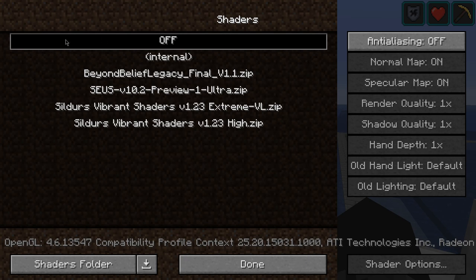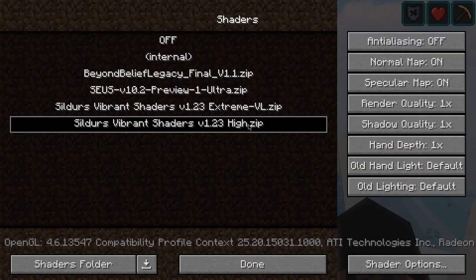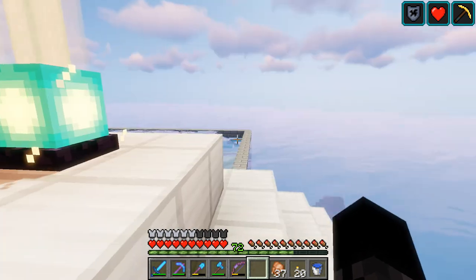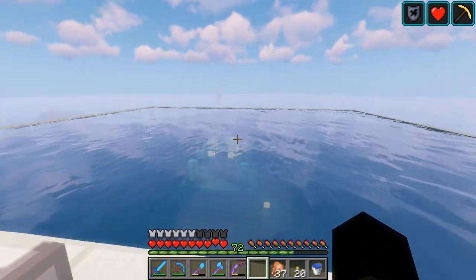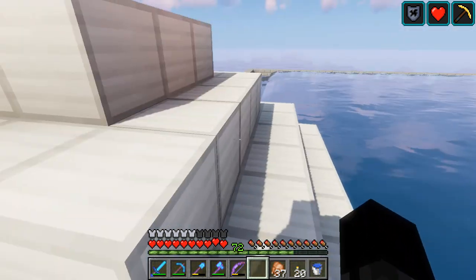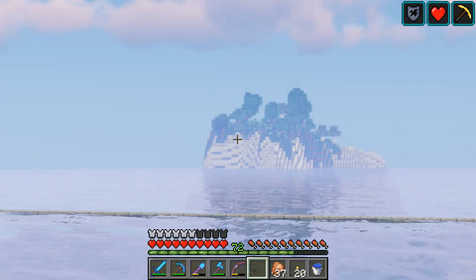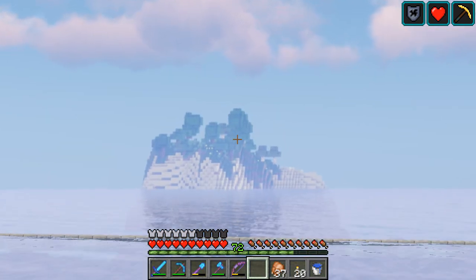This one crashes, this one crashes, and then these two are the only ones that work. I want to try the medium and light of the Sildur's shaders as well, because from what I can see it basically changes how much haze and distortion there is to everything. This is the high setting — it looks pretty nice but causes quite a bit of lag while recording. It's hard to see everything though, it's quite distorted.